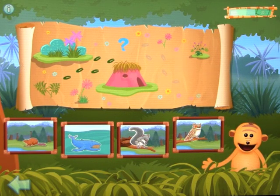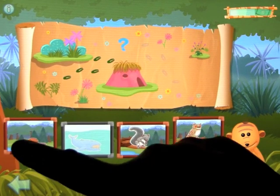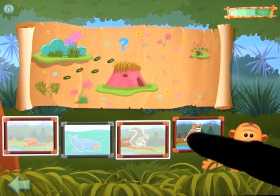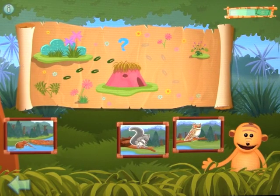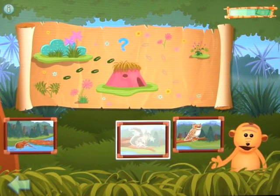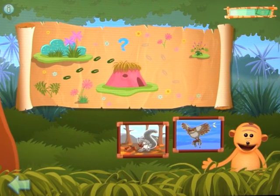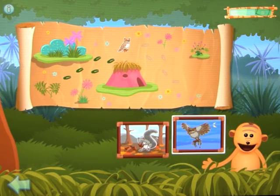First clue: find three animals — each animal lives in the forest. Beaver — yes! Squirrel — yes! Owl — great! Second clue: find two animals — each animal spends lots of time in trees. Squirrel — yes! Owl — well done! Last clue: click on the only animal that eats meat. Owl — well done! You found the first animal Wendell met. Let's find the second one.